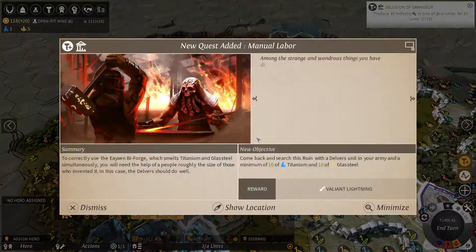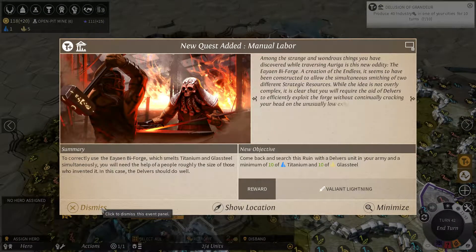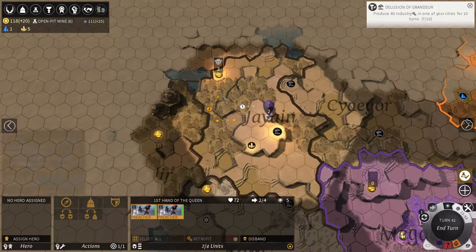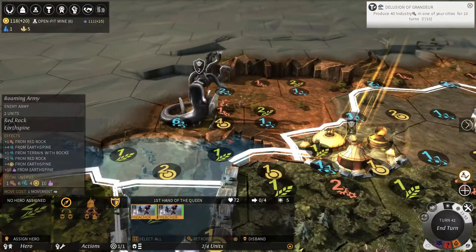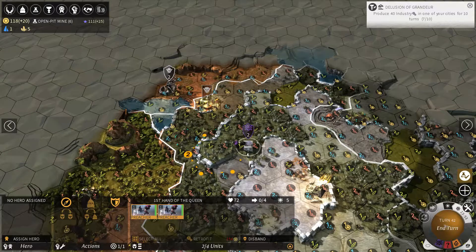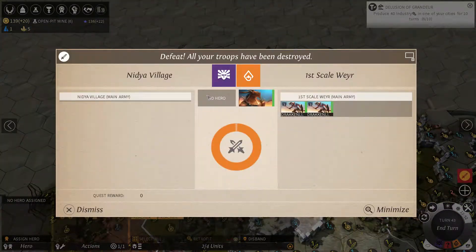Let's search this ruin here. It gave me a quest — come back and search this ruin with a little delivery unit, which is basically a dwarf. We'll do that later. Some hydrosnake things up ahead — I don't really want to tussle with them. Maybe they'll walk away.